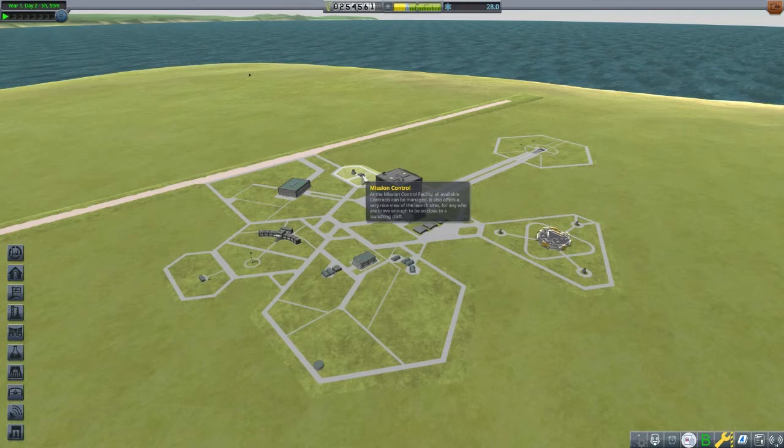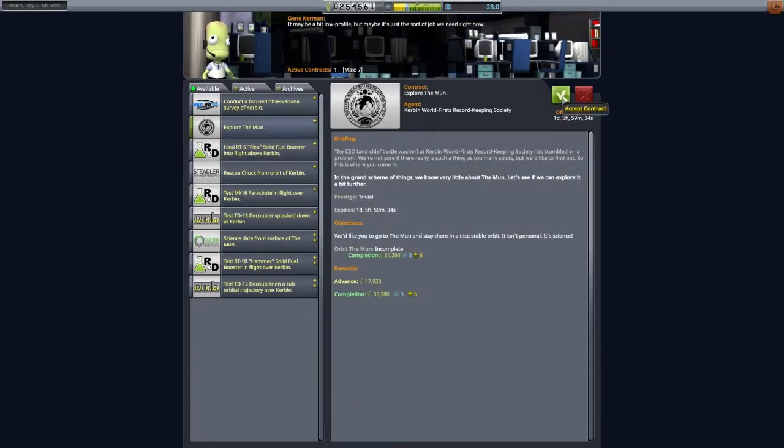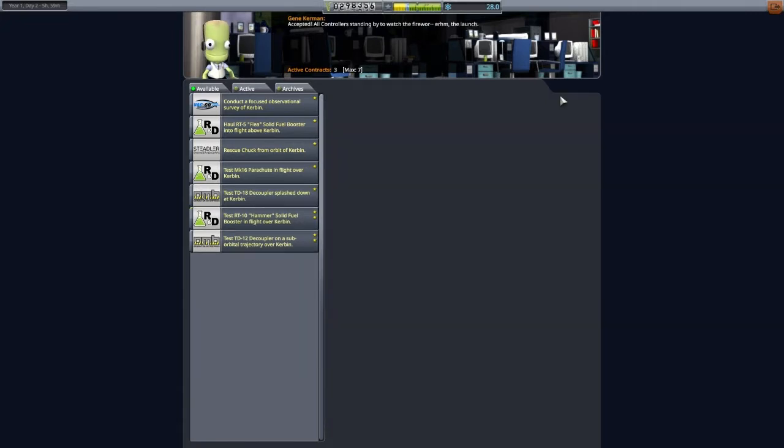We'll start by heading over to Mission Control and picking up a couple of contracts. There's one to orbit the MUN, which is almost a given if we intend to land there. There is also another contract for getting science from the surface of the MUN.